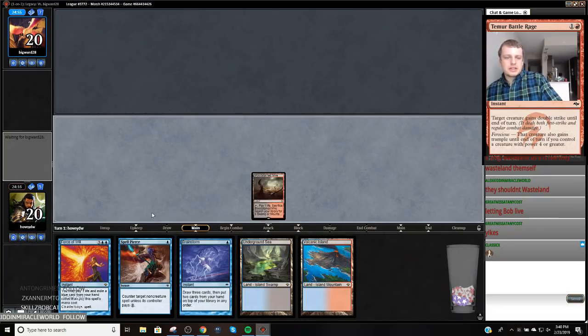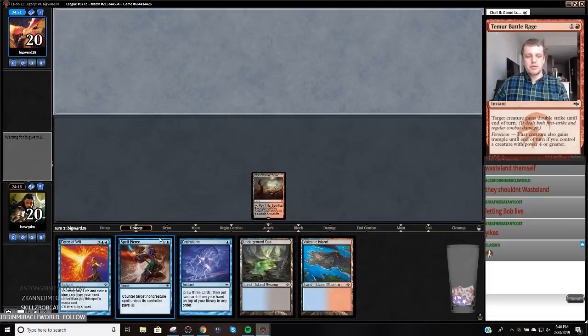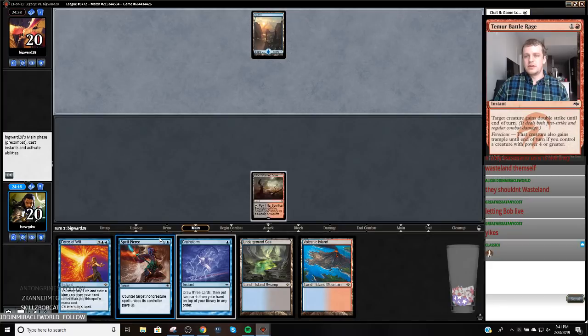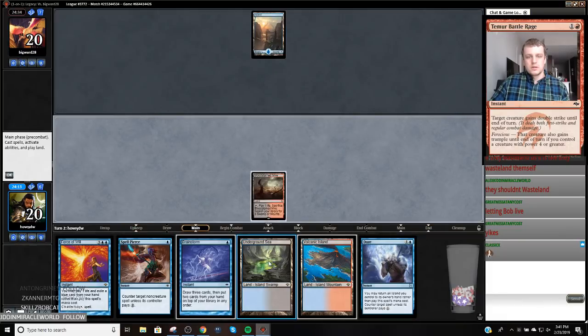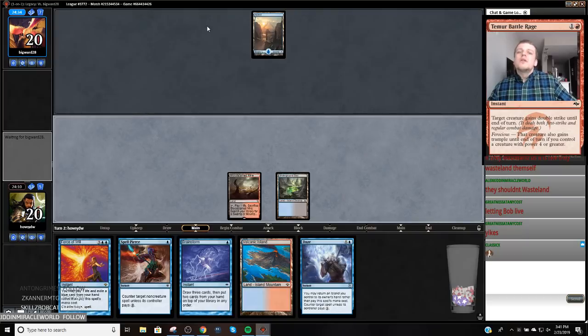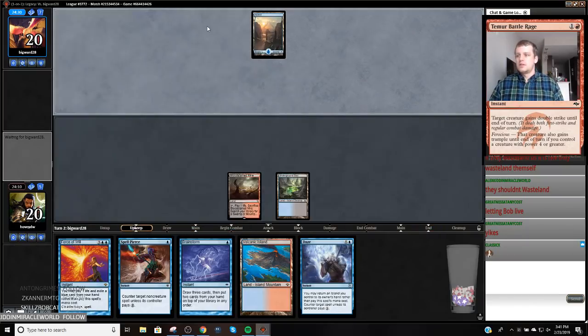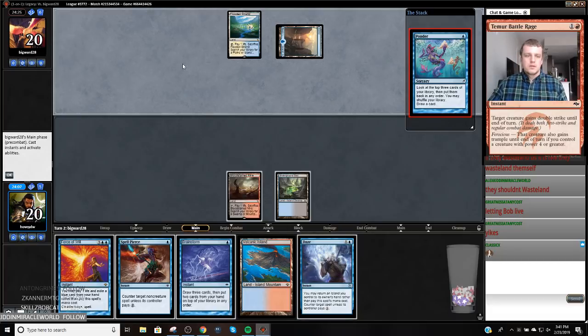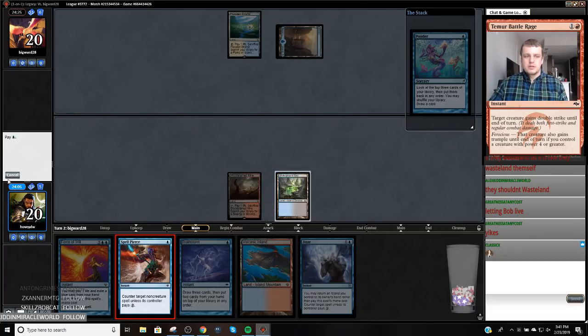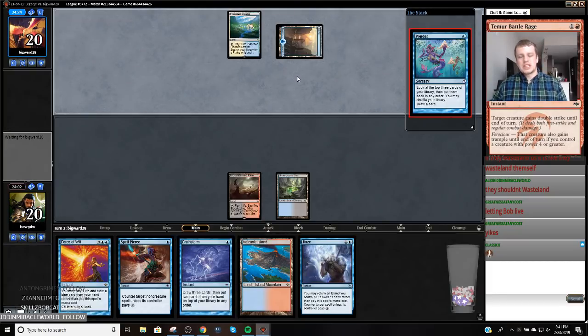This hand is not great — I think I'm going to mulligan. This hand is better and I will keep it. I'll put this on top. I'm going to play the Mire because there's a chance I want the Daze depending on what they're playing. If they're playing a veteran explorer deck — okay, it's basic Island. I think I want the Daze. I'm fairly certain I want the Daze. I think he's playing Sneak and Show.